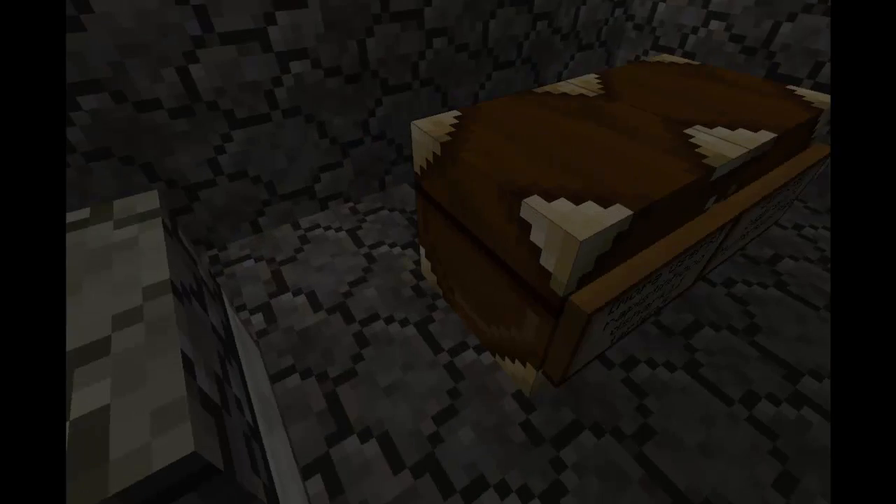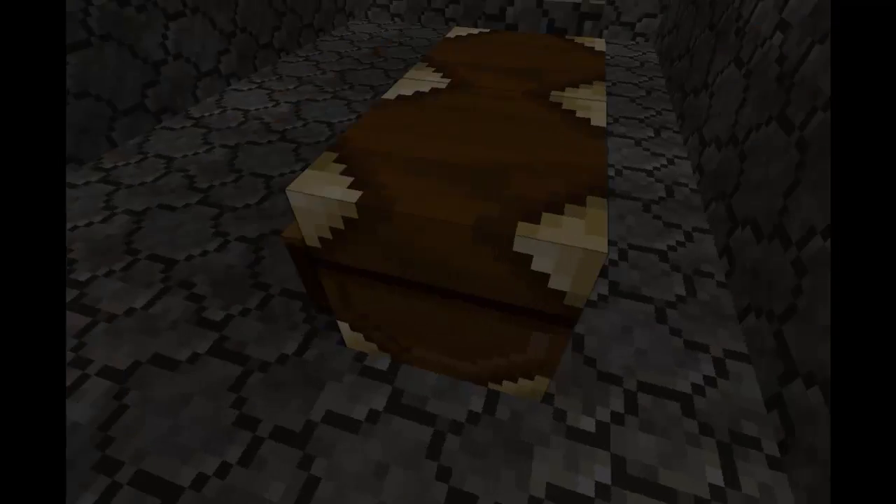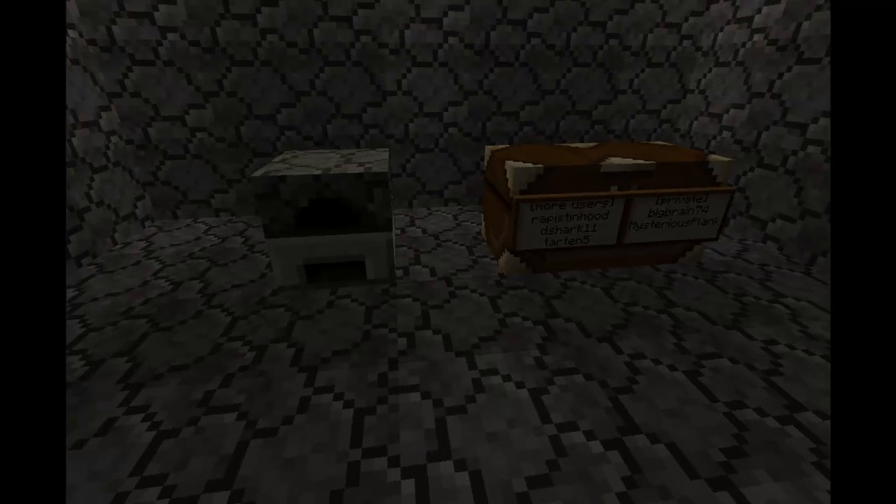You can add signs all around the chest or furnace until there's no more room on the sides. You cannot place the signs under or above the chest or furnace, or it won't work.